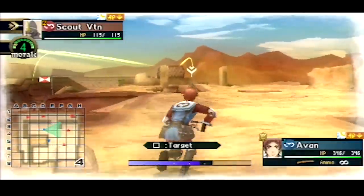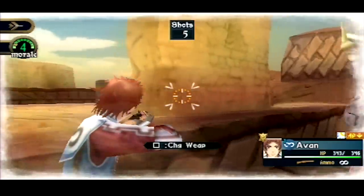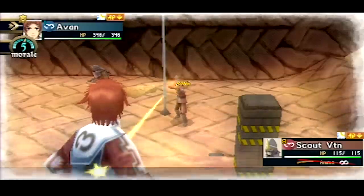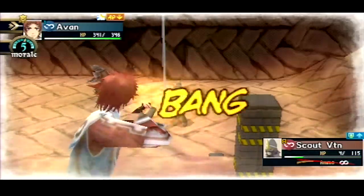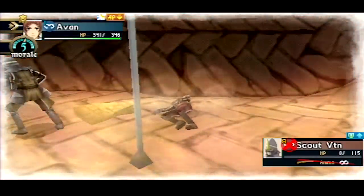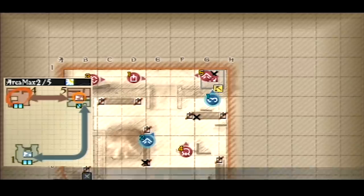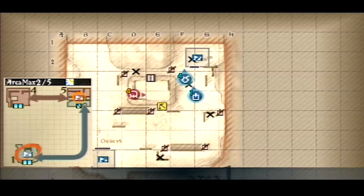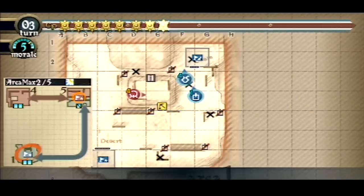I'm guessing the split maps are related to the PSP's lack of power, but it's done cleverly — it feels like a tactical consideration rather than just a workaround. What I do find disappointing is that the PSP games are easier. You can storm into enemy territory without worrying too much about consequences, and it's also much easier for your troops to defend from enemy rushes. The storylines of VC2 and VC3 aren't as strong either. VC2 takes place at an academy, essentially a school setting.